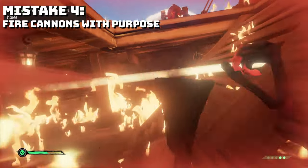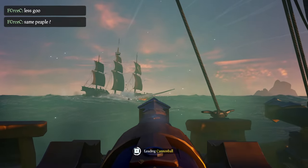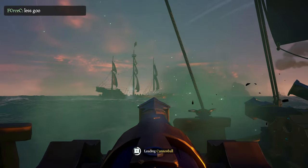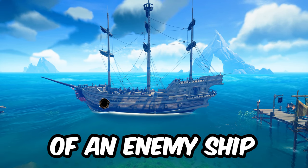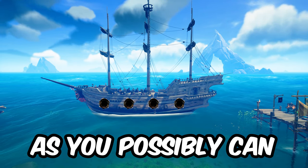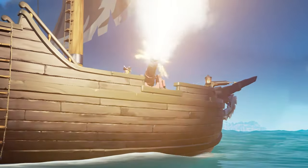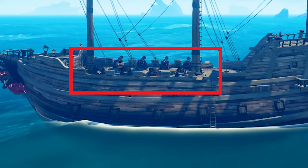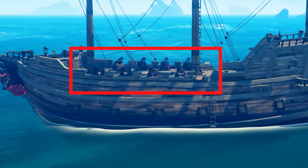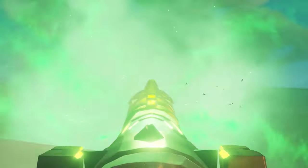When you're in a fight with either a player ship or a skelly ship, try to make all of your shots intentional — don't just shoot randomly. You want to create as many holes along the side of an enemy ship as you possibly can, because this will lead to a much faster sinking of an enemy vessel. During combat you may also need to suppress cannon fire, and deliberately hitting the cannon line of the enemy ship will knock players or skeletons off the cannons or maybe even hit them directly and get a kill.